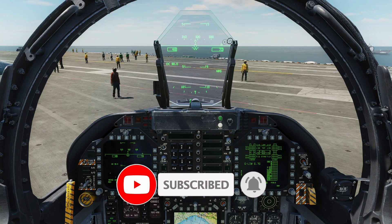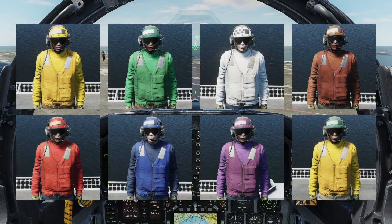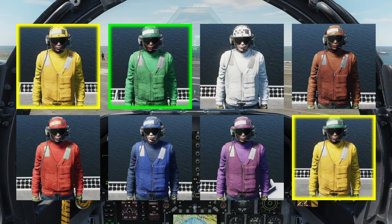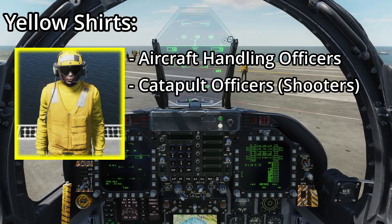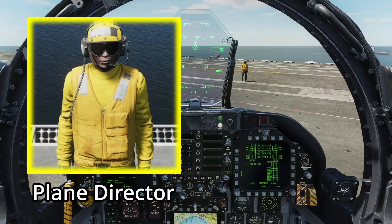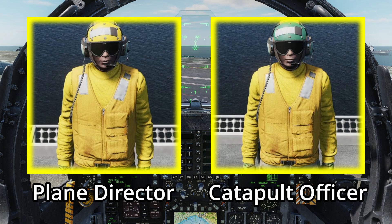Let's talk about who we'll be looking at by going over what the various deck crew jersey colors mean. Carrier deck crews wear various colors of jersey depending on their job. The primary ones we'll be working with today are the yellow shirts, green shirts, white shirts, and one brown shirt. Yellow shirts are made up of aircraft handling officers, catapult officers also known as shooters, arresting gear officers, and plane directors. Note that plane directors wear a yellow jersey with a yellow helmet, while the shooter wears a yellow jersey with a green helmet.